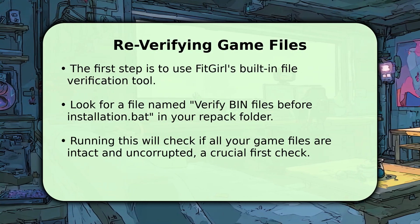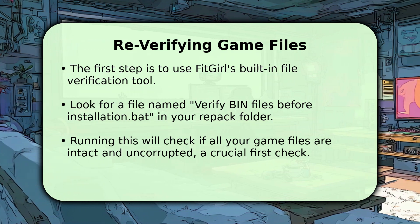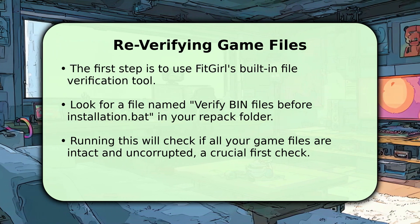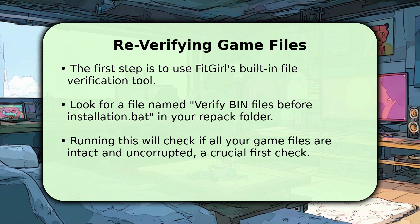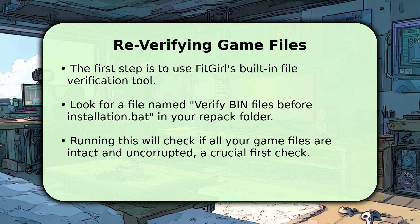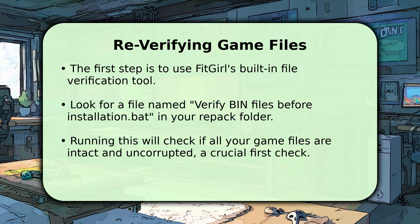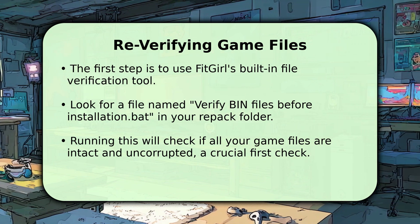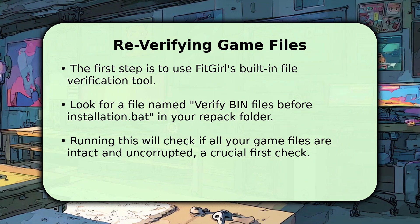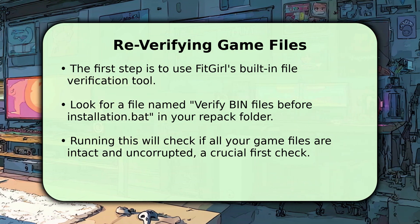Our top recommendation is to always begin by verifying your game files. FitGirl repacks include a handy tool specifically for this. Just locate the 'verify BIN files before installation' .bat file within your downloaded game folder and run it. This script meticulously checks if all the necessary game components are present and undamaged. It's an essential first step, often resolving many installation issues before you even begin.